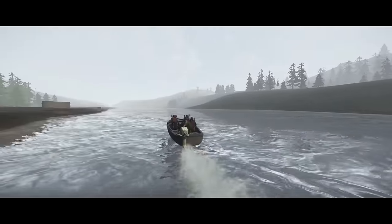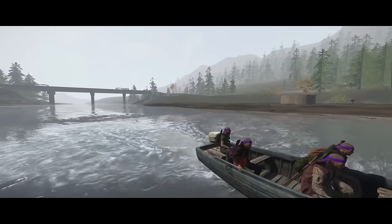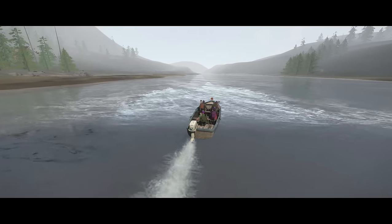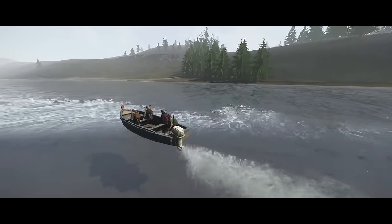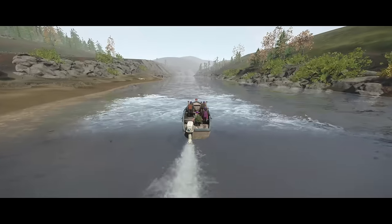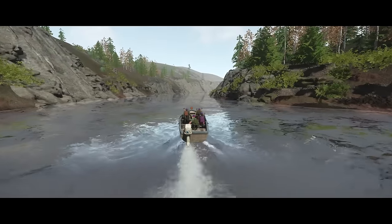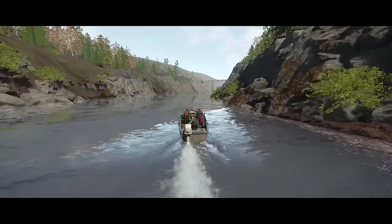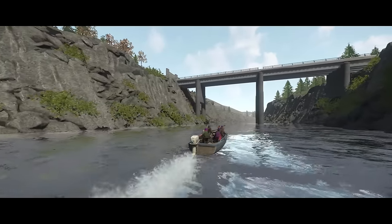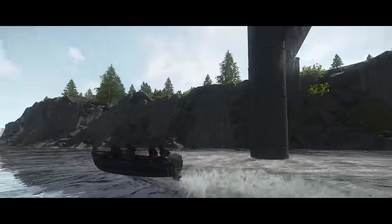Before, there were a lot of logs in the river making sure you couldn't go further down the river than about here. But now they've opened it up so you can drive a boat all the way over to Hayward. I think the road to our right got opened up now too. There's a wall at the end of the bridge, so that's where the invisible wall is — you must be able to go into that bridge.